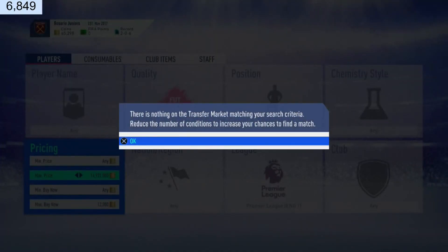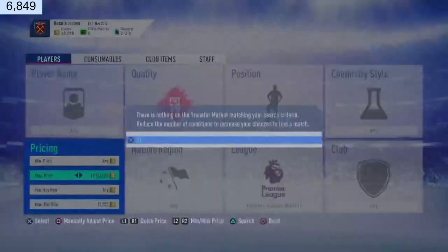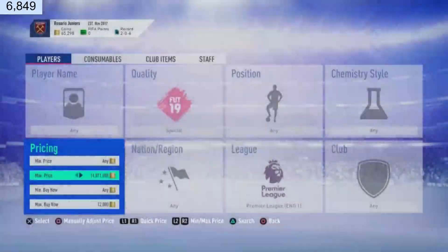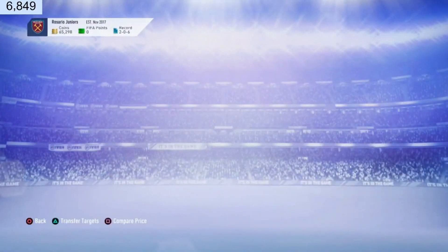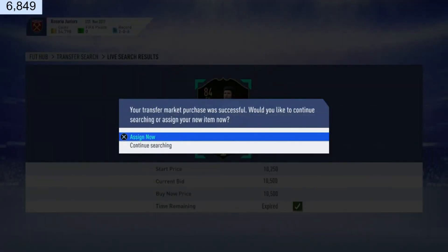As I go live, you guys know how it works — no deals are popping up. So I'm gonna use that spam-click cheat method, just rapidly clicking through and going down to see if one can pop up while searching quickly. There we go — 20,500 coins!